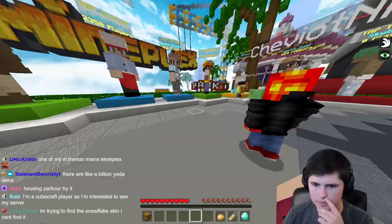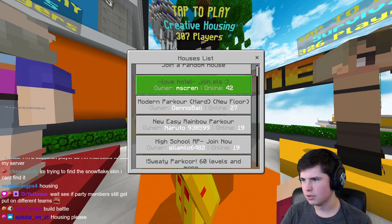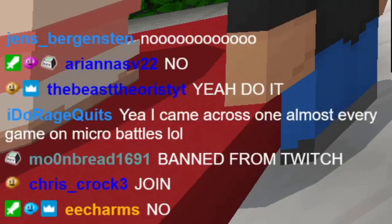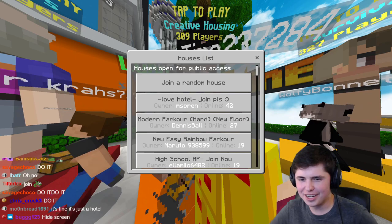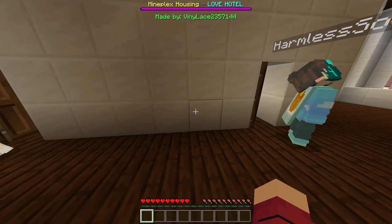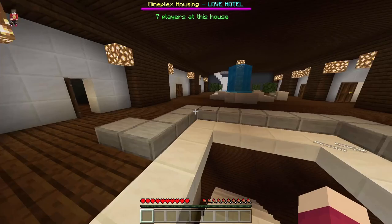What else can we do on this server? Housing parkour, creative housing, public houses - Love Hotel. Is this going to get me in trouble if I click on love hotel? I see enough scared people that I don't recommend it. I'll check it out off screen. Here's the footage: all things considered, it wasn't actually that bad. It was a hotel with rooms made for two, and while you can see how that might be used, the one I tried wasn't as bad as the name and connotation suggests. Should a love hotel be on a kid's Minecraft server? Probably not.